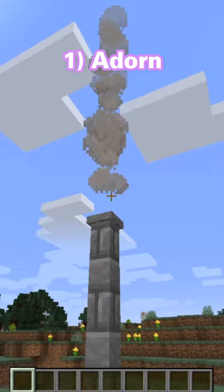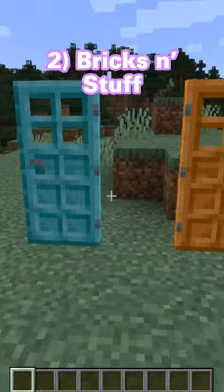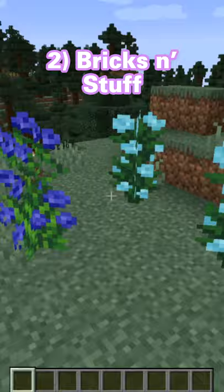The Bricks and Stuff mod makes new bricks craftable in Minecraft. They come in all sorts of different colours and designs. There are also new doors that you can craft that are multi-coloured, and a new wood type called Plywood that you can use in your builds. There are also new flower vases and new colours of flowers to spice up your surroundings.